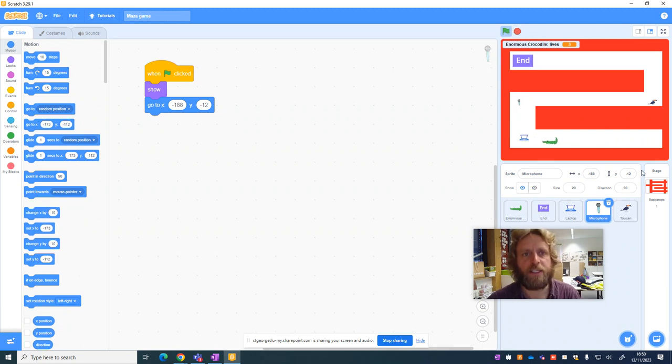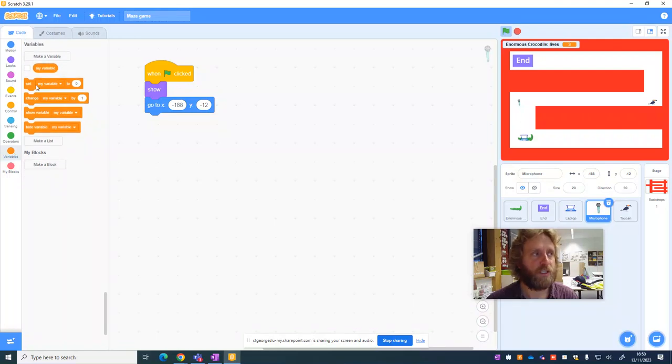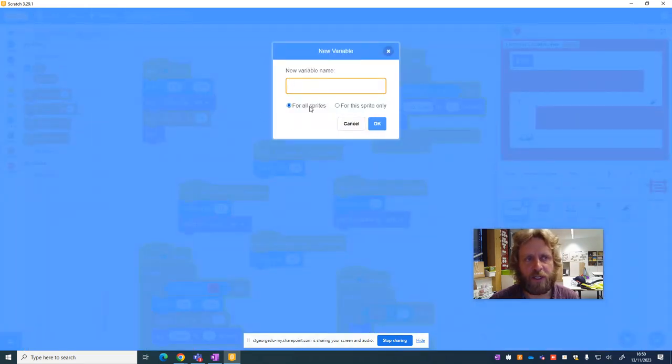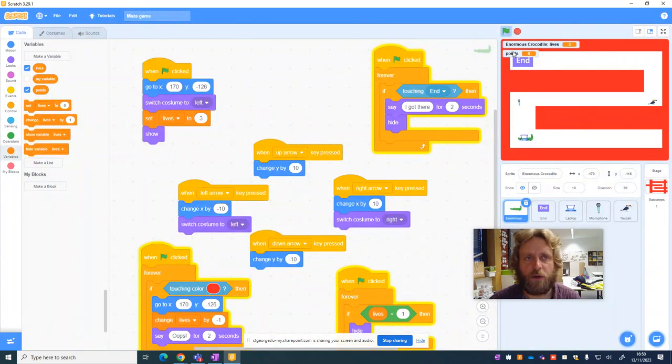Scratch is awesome but occasionally you find a glitch — and that was a glitch there. Now the crocodile can go around and touch these, but nothing happens. The microphone is in the wrong place as well, so we'll set it back to where it should have been — minus 188 by minus 12. When the crocodile touches these objects nothing happens, and we need something to happen.